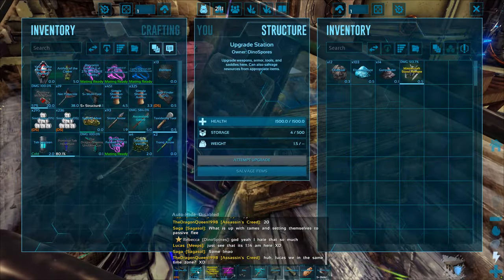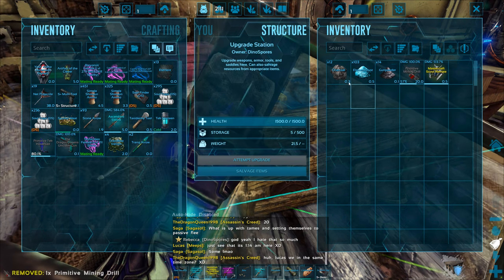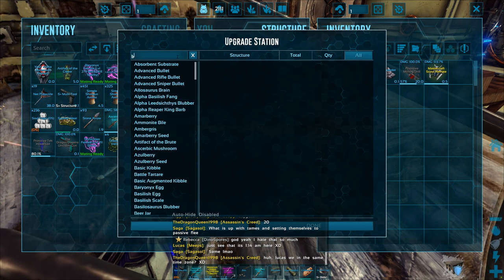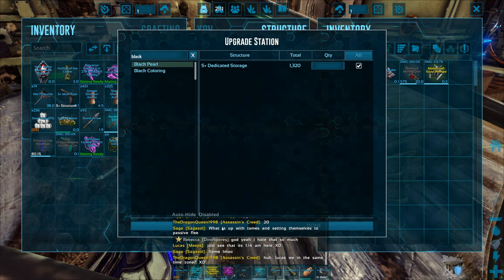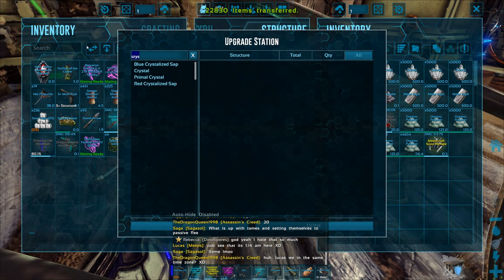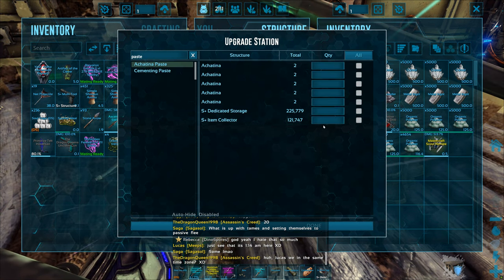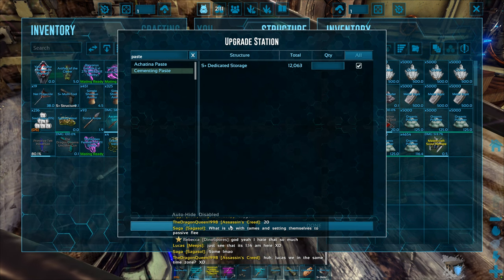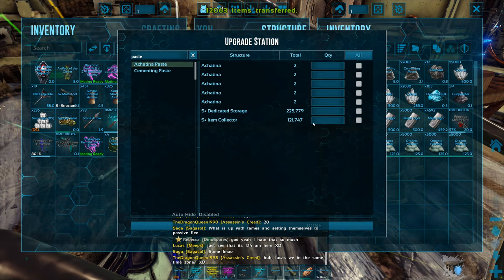Let's go ahead and bring in all of the pearls, get all of the ingots, all of the organic polymer, the crystal and the paste. Paste is one thing I definitely have in abundance. I'll grab the regular stuff for now but as you can see I've got a lot of Achatina paste.